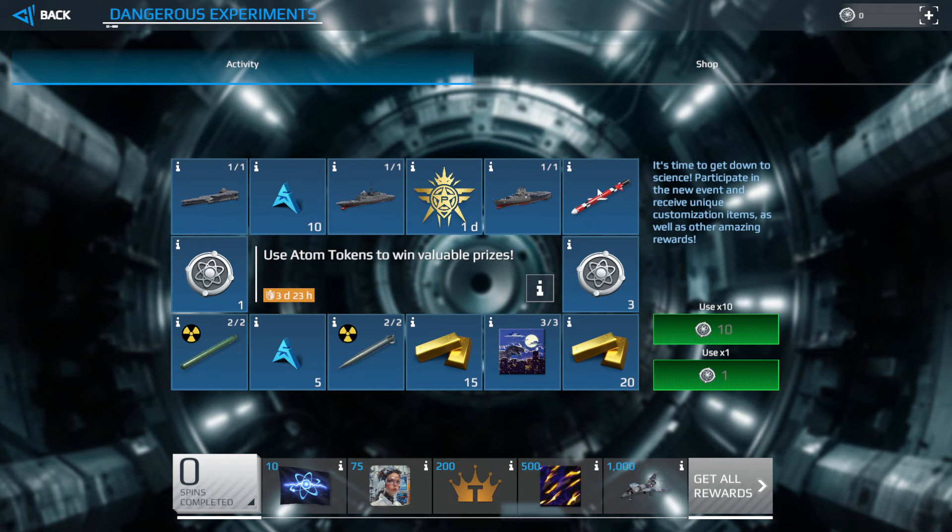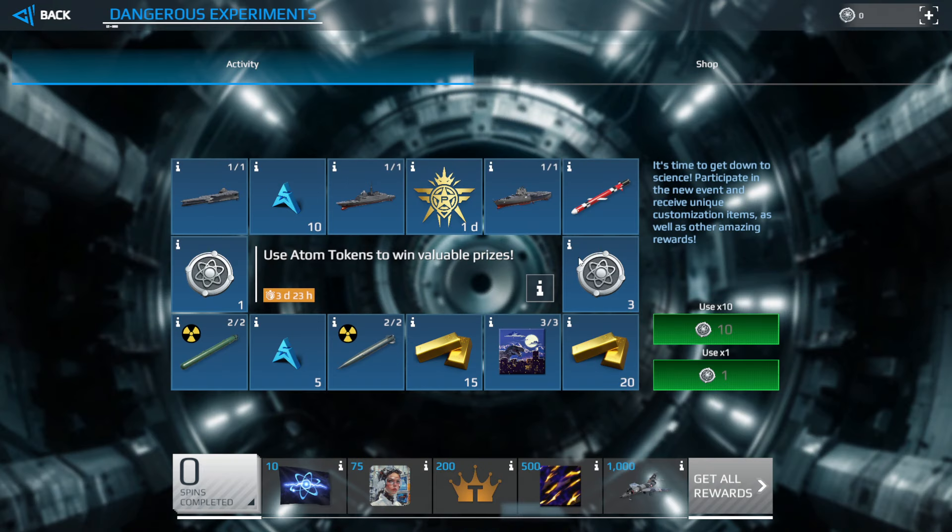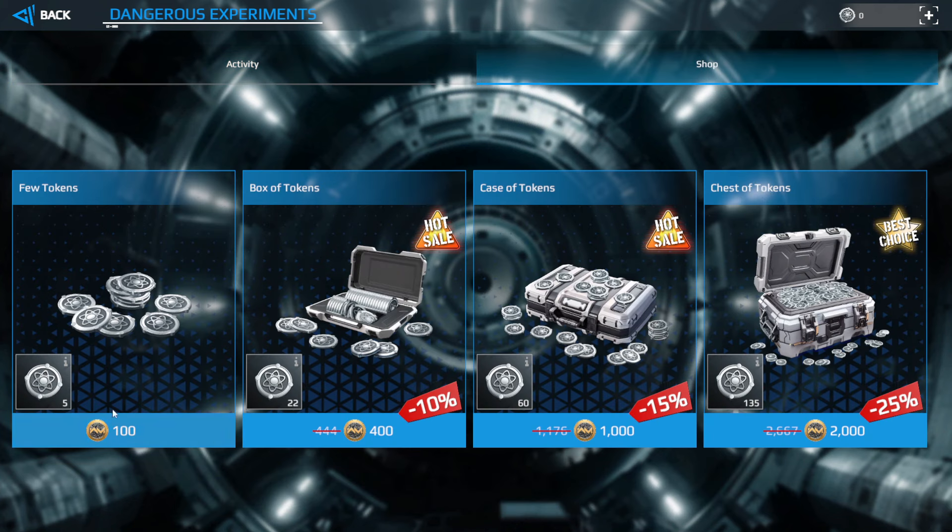Basically it's a spin event — you have to spend atom tokens for spinning this gacha, and here you can get these valuable rewards from spinning. For these tokens you have to buy them from the store.